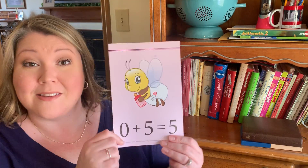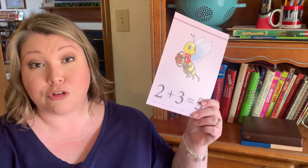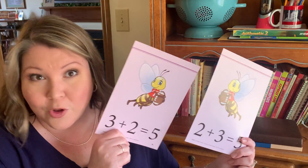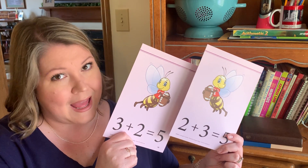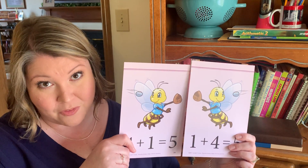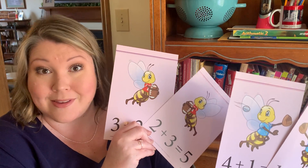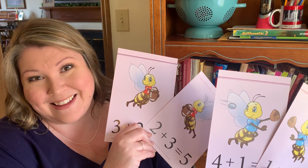Five addition family are snug beehive. Zero plus five equals five. One plus four equals five. Two plus three equals five. Three plus two equals five — there's a set of twins in the five addition family. Four plus one equals five, just like one plus four equals five. The five addition family has two sets of twins, just like Bryson and Braddock and Joelle and Jai.